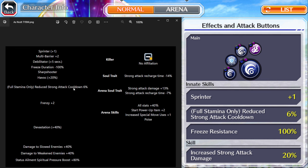Going into utility skills, we have Sprinter Plus 1, Multi Barrier Plus 2 — which is really good considering he has full stamina — only reduce draw attack cooldown 6%, then Debilitator Plus 5 seconds so the slow will last longer in content like guild quest. We also have freeze immunity, Debilitator Plus 5 seconds, Sharpshooter for guard break, nullify range resistance, and of course Havoc 20. Characters without Havoc in 2023 are honestly just falling off.